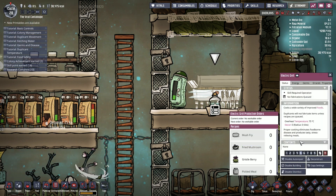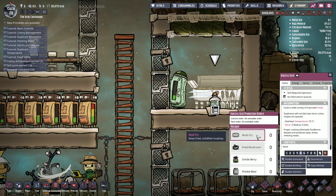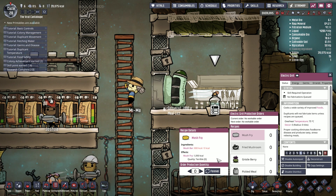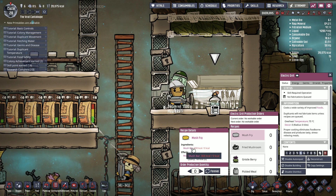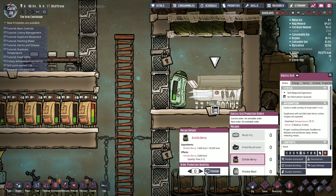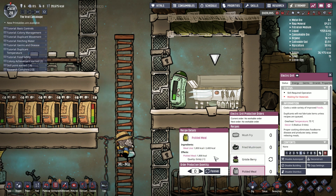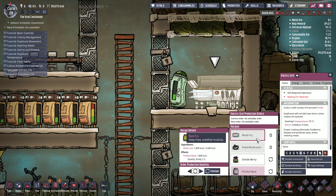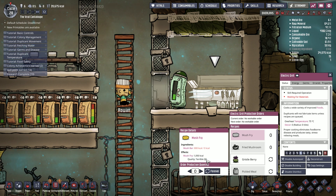We can do mush fry, deep fried, solidified - what do we need for that? Oh, mush bar. Bristleberry make them forever, meal lice make them forever. Mush fry we actually make out of mush bars. So we're going to try and move on from mush basically.